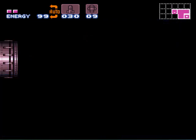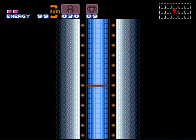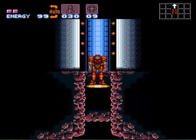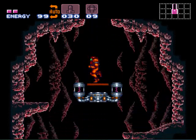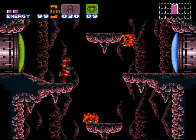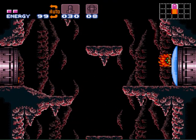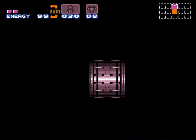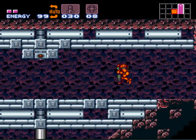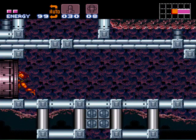Down into Norfair — this is where we're going to use our second mock ball in order to get the ice beam early. Usually you have to have the speed booster to get the ice beam, but we don't. We want the ice beam now — we don't want to have to backtrack to get it. So jump into the room, down, down forward, and roll into a mock ball. We made it.